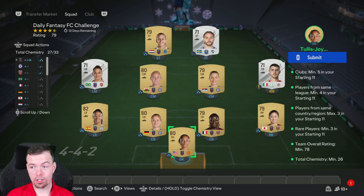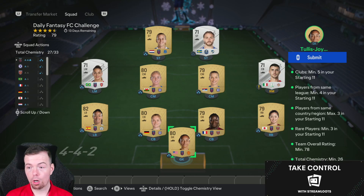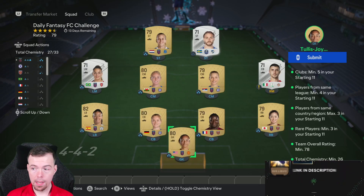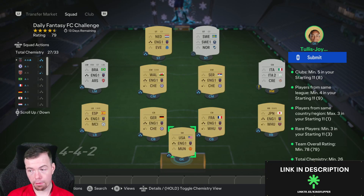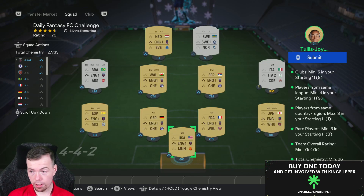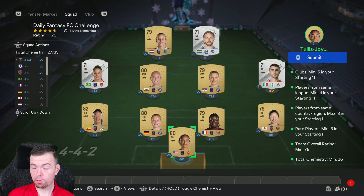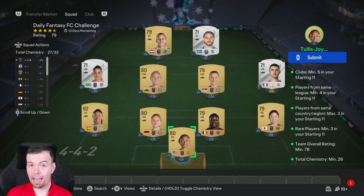Prices of players are very cheap at the moment, which is good to see. Requirements: you need five different clubs. As you can see, I've got eight players from the same league — I went WSL. Very easy to get a hold of players. Nationalities: a max three from the same nationality, don't need to worry about that, they're all over the shop. Rare players: minimum of three. So you're going to need three silver players, one of which will have to be from whatever league you're going for, and then two random ones.